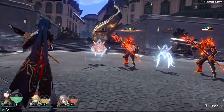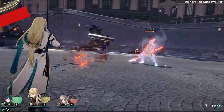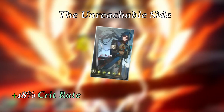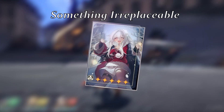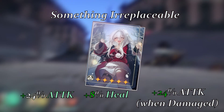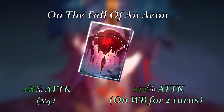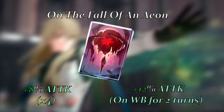Let's get the easy stuff out of the way and cover the light cone situation. His best-in-slot is his own personal light cone, plain and simple. The crit rate, attack, and max HP increases are what we need and it provides them well. Something Irreplaceable is another good option, as it gives damage and healing — pretty good for sustainability. On the Fall of an Aeon is yet another good option for Blade, as he will be dealing a lot of weakness break on enemies due to his talent triggering quite frequently.